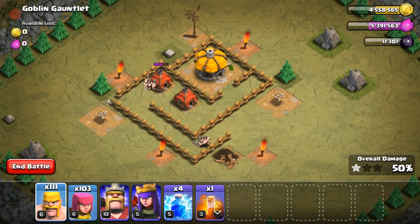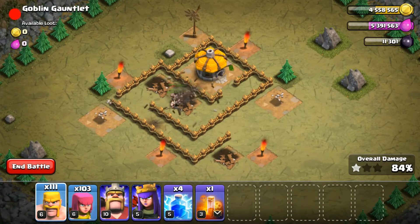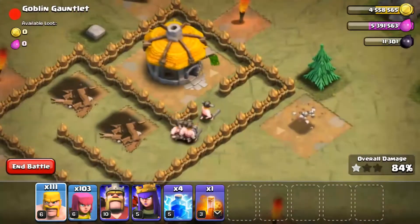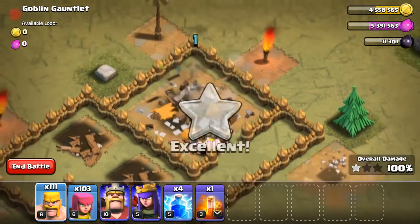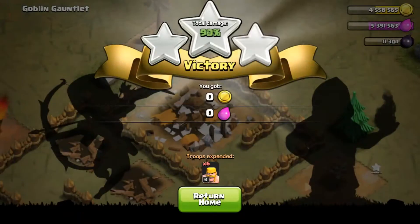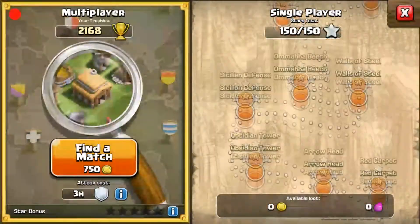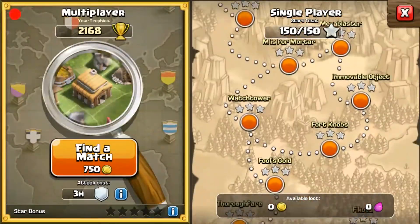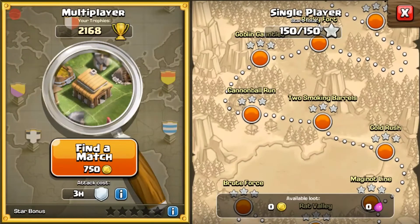From here you basically don't have to do anything else — just run through the base and take out the remaining buildings, which aren't that many. There are some surprise bombs here and there, but that's alright. You can put an archer behind the main building to get the easy one-star, but might as well go in and finish everything. This one was pretty easy — you can do it with just a couple of barbs.